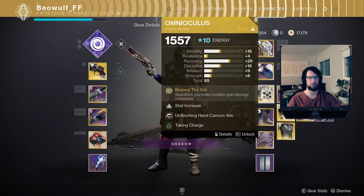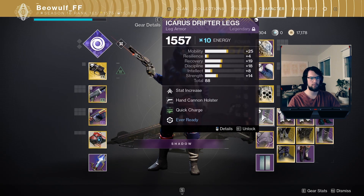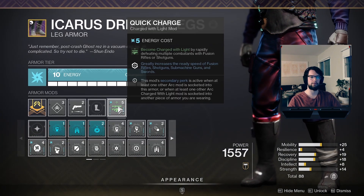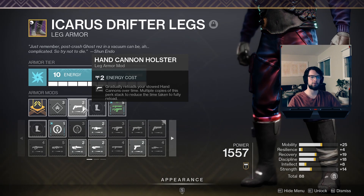On my chest piece I have Taking Charge, just in case my teammates are generating orbs of power. These days they don't come up as much but they still come up.